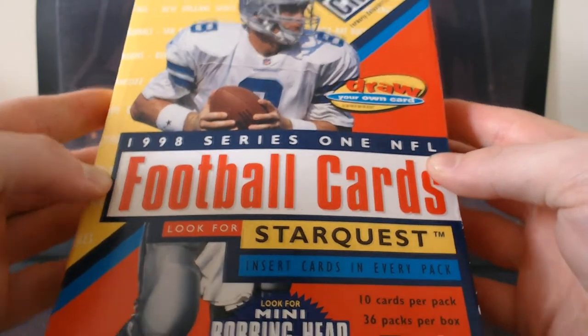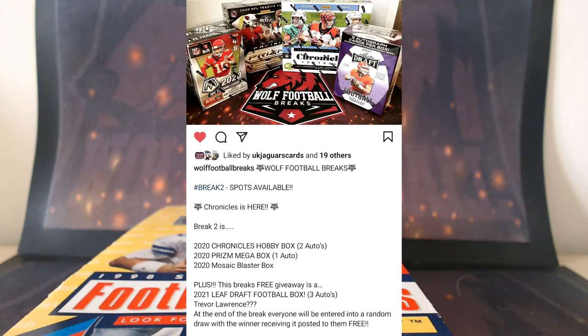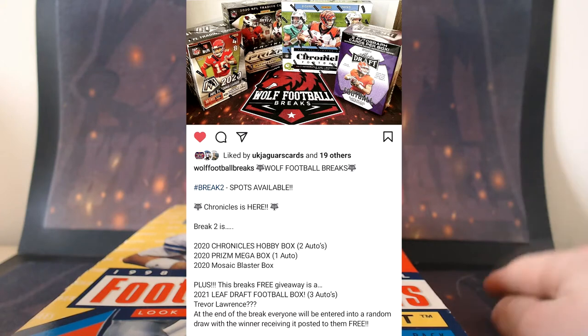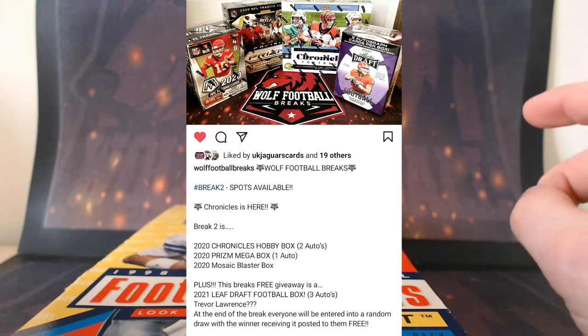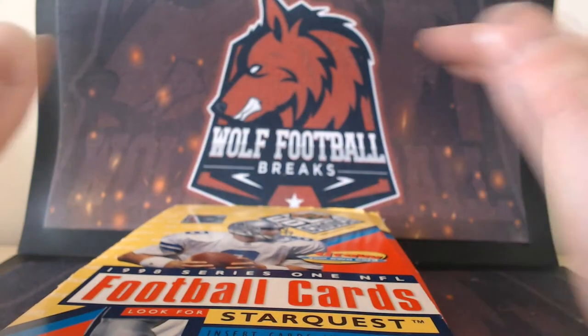I'm looking forward to this. It's not often that we open all the boxes, but that hunt for those rookies is a huge thing. Now I've got to quickly mention we do have another live break coming. If you didn't catch our last one it's on our highlights on YouTube — Wolf Football Breaks, go check that out. Our next live break is on the 23rd of May — that's going to be a Chronicles Hobby Box, a Prism Mega Box, a Mosaic Blaster Box, and we're giving away a 2021 Leaf Box as well. Wolf Football Breaks on Instagram, Wolf underscore Breaks UK on Twitter.